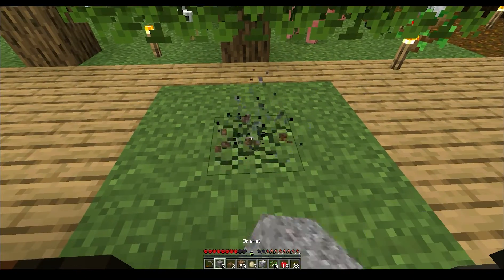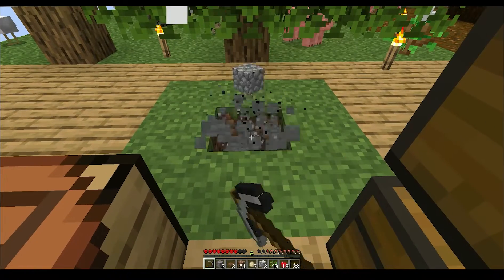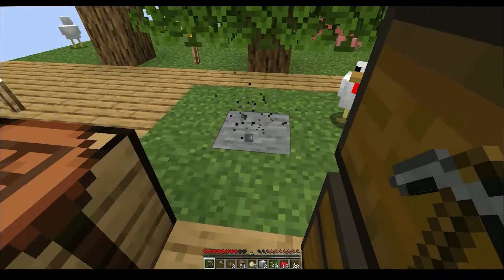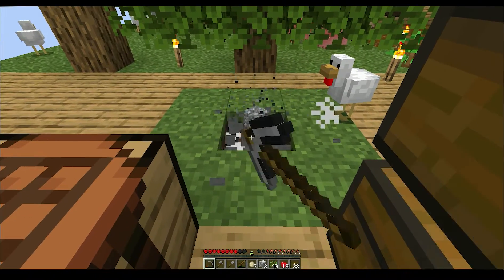Diorite... stone. Granite... stone. There we go — three pieces, all I need. And I think we finally upgraded our tools to stone. We should make a stone sword as well.